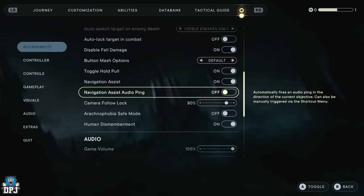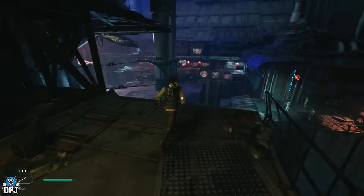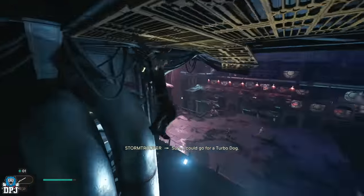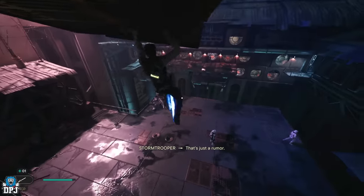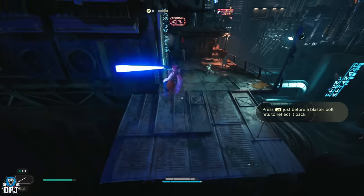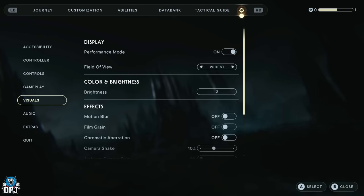Camera follow lock I'd put at about 80% or even higher. When it's all the way down it's horrible — there's a delay when you spin quickly and the camera struggles to keep up, so 80 seems about right. Slow mode happens in combat and slows things down slightly, which can help. I don't feel it's needed, but toggle it on and try it out — it may work wonders for you.